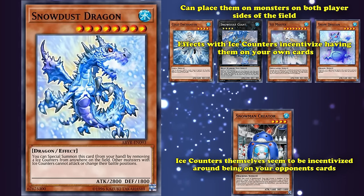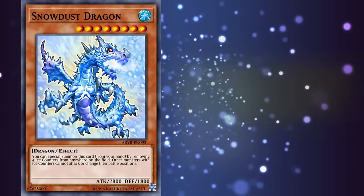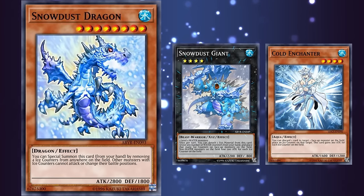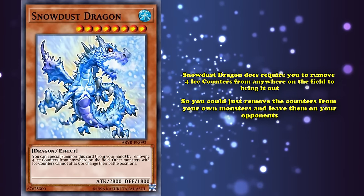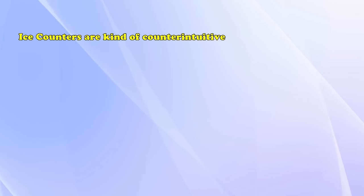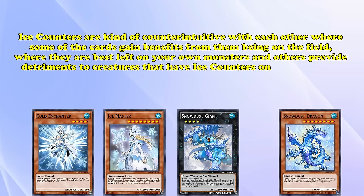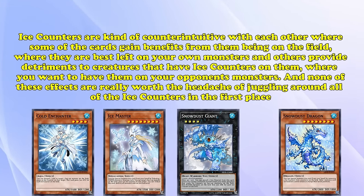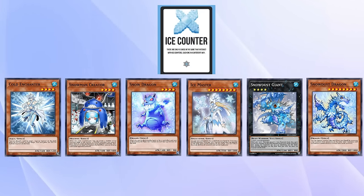So you can see that half of the effects incentivize having ice counters on your own cards, while the ice counters themselves seem to be incentivized around being on your opponent's cards, since Snowman Creator can only place them on your opponent's monsters. Snowdust Dragon kind of creates a dichotomy where it has a beneficial effect for you to debuff monsters, but it also restricts your ability to make use of them with Snowdust Giant and Cold Enchanter — since if you placed a bunch of ice counters on Snowdust Giant, it would no longer be able to attack if Snowdust Dragon hits the field. Counters are kind of counterintuitive with each other, and none of these effects are worth the headache of juggling ice counters.